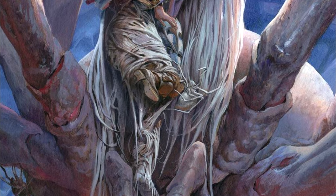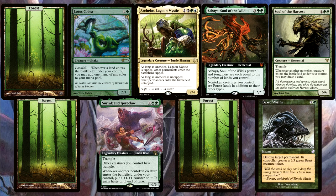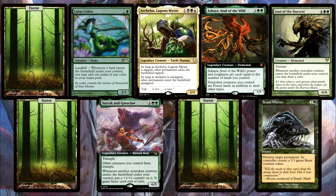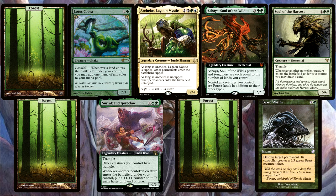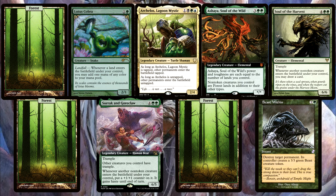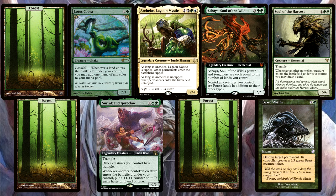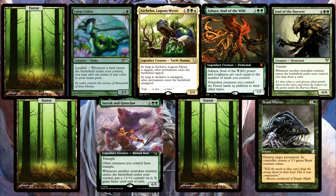Scenario 3: You cast your Genesis Wave, X equals 9, and the top of your library is a Forest, Lotus Cobra, Archelos Lagoon Mystic, Ashaya Soul of the Wild, Soul of the Harvest, a Forest, Surak and Goreclaw, a Forest, and then a Beast Within. How much mana will your Cobra end up making? Your Cobra would be making eight mana. Obviously none is made from the Beast Within, but Ashaya has a static ability that turns all of these creatures, including herself, into a land in addition to their other types. This static effect will apply instantly the second those creatures are put onto the battlefield. So even the Cobra will trigger its own Landfall ability.